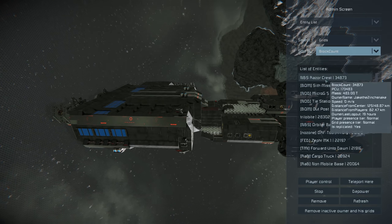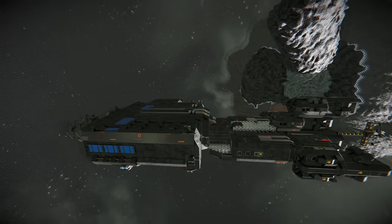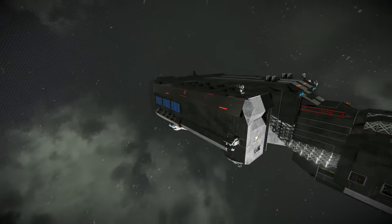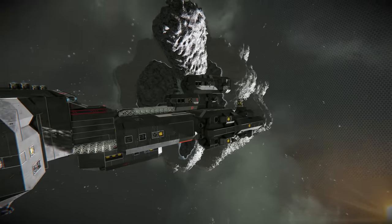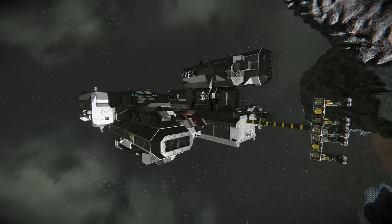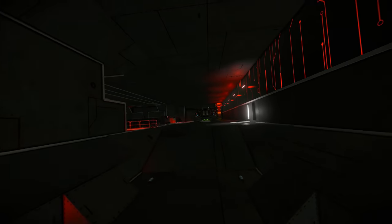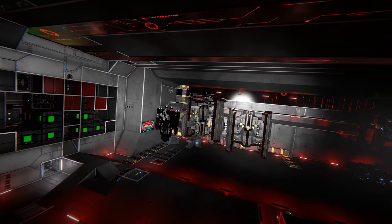We're over at the NBS base, searching through block count today. We're at the NBS Razor Crest - this facility here originally was a large box-like structure used for production, but they've started turning it into a ship. You can see the rear engine housing has started to emerge from the back, and around the side through the hangar bay they've started developing a few more ships on the inside.